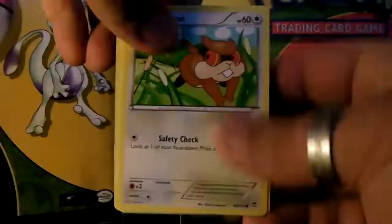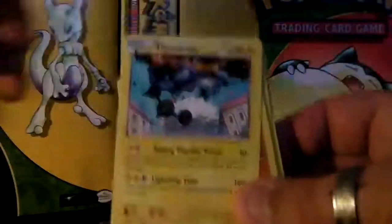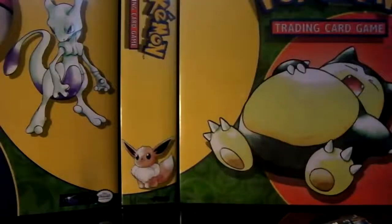Another Furious Fists pack — I'm sitting in a very uncomfortable position because I needed some light. We have Patrat, Electabuzz, Clefairy, Makuhita, Drowzee, a reverse holo Minun, and a rare Thundurus — looks pretty awesome. Also Hitmontop, Tool Retriever, and a Clefable.